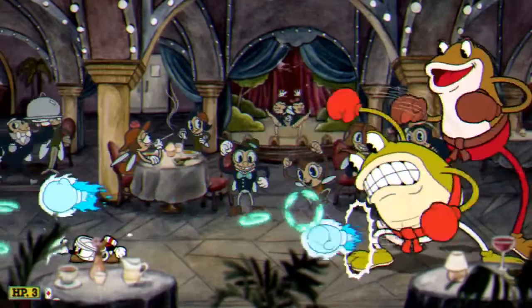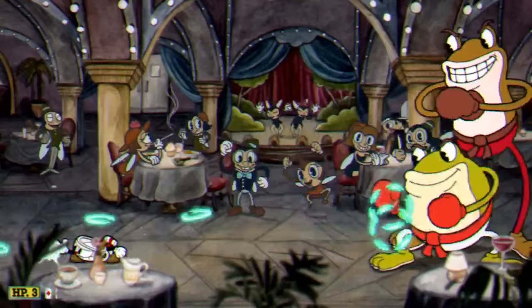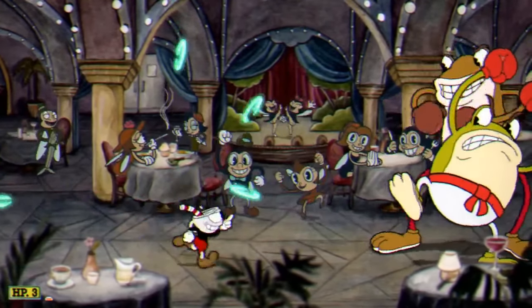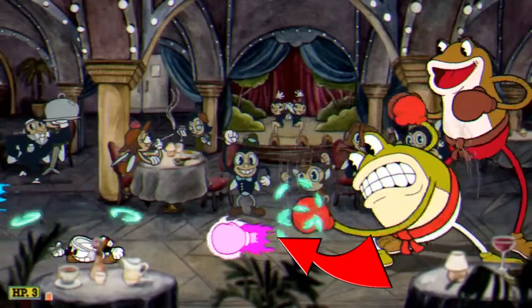When they start swinging their arms in a big circle and launching out these attacks, all you have to do is duck, turn away, and jump whenever the attack goes all the way to the bottom. You've got a top, medium, and bottom — jump whenever the attack is on the bottom.